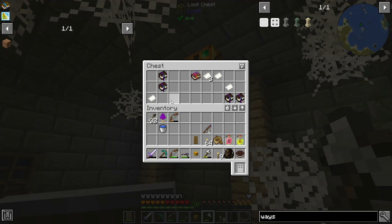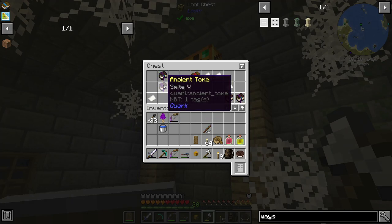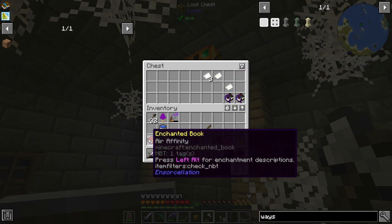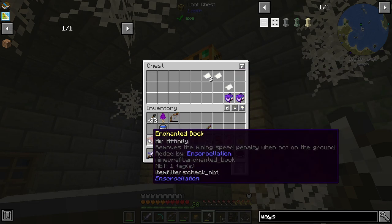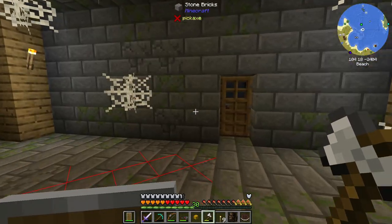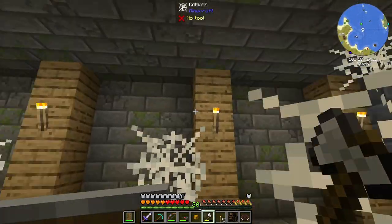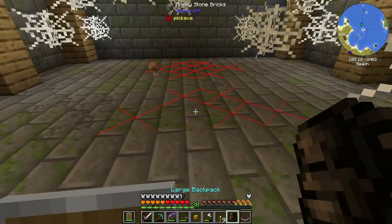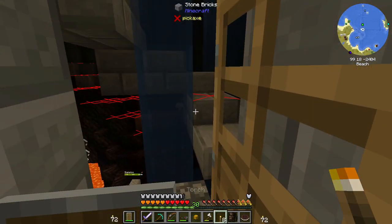I found the second library and we have a smite five ancient tome, loyalty three, air affinity — removes the mining speed penalty when not underground, ooh that's cool — punch two, and sweeping edge three. Not bad. There is no top section, so this is it for the library — it's a smaller one. Now I have to precariously get out and not die to skeletons.